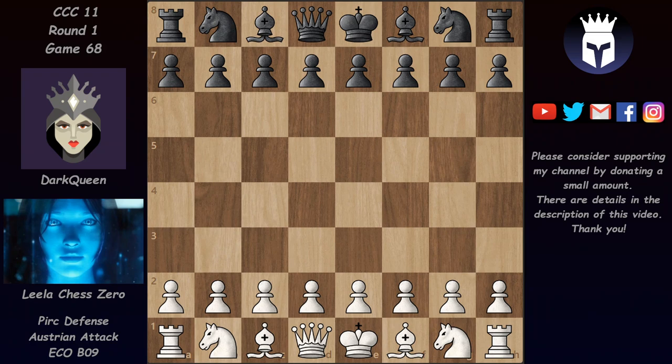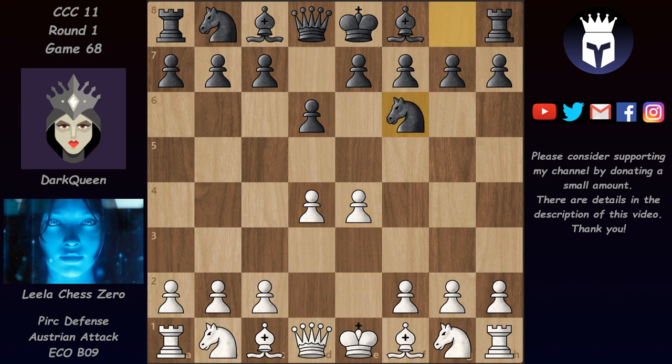Hello and welcome to a new game from CCC11's Round 1. This time we have Leela vs Dark Queen. This is game 68. They started with e4, d6, d4 and Nf6. So we have a Pirc Defense.